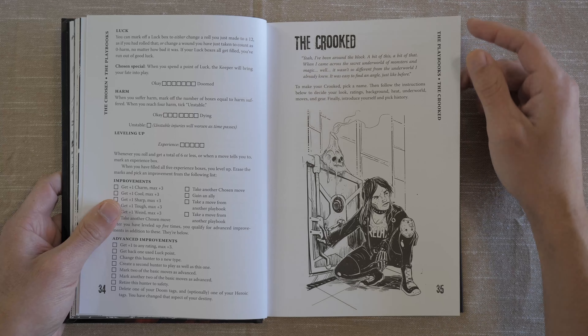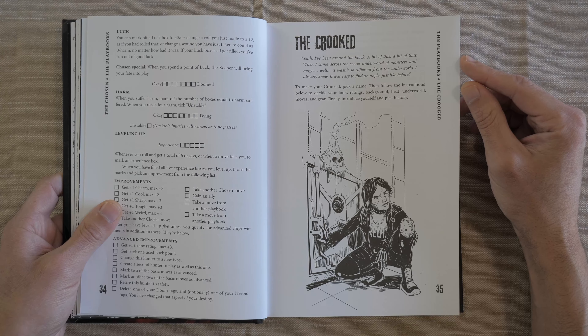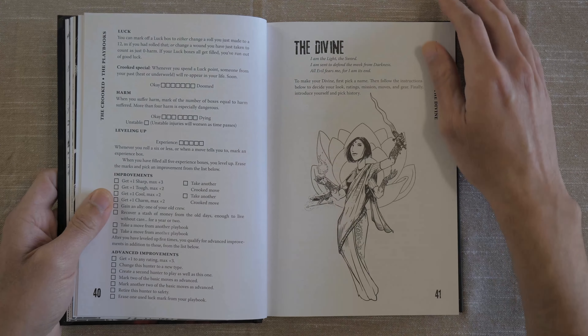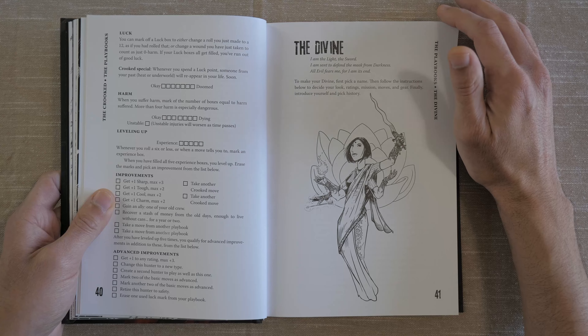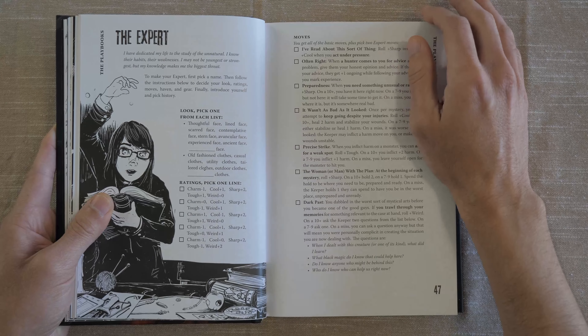There are also some other narrative bits — like for the Chosen, you have to pick two from a list of heroics and dooms, which tell the keeper different things they can pull into the game. The history questions towards the end of the playbook also highlight that this is more of a narrative game, and they really put a spotlight on the player characters.